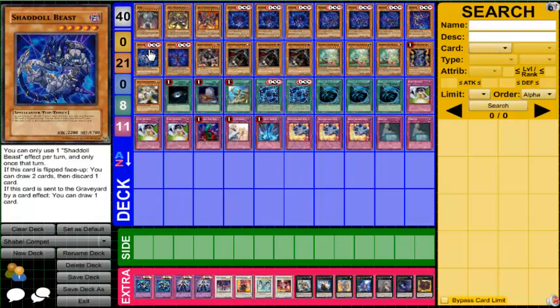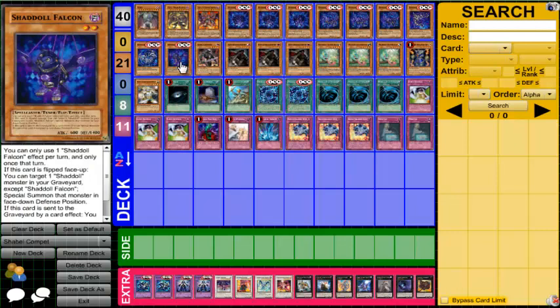Beast is really good because when it's sent to the graveyard by a card effect, you get to draw a card. Its secondary effect — when it's flipped face-up, draw two cards then discard one — is also great. You might think you'd have to set it as a five-star tribute, but Shadal Falcon can help. When Falcon is flipped face-up, you target one Shadal monster in your graveyard and special summon it face-down defense. So you use Falcon to summon Beast from the graveyard, flip Beast, draw two, discard one — and the discarded card activates its graveyard effect.